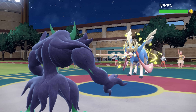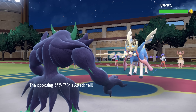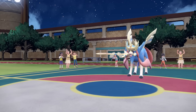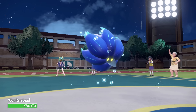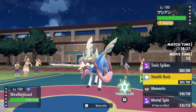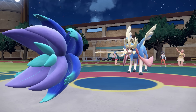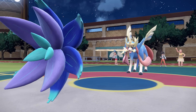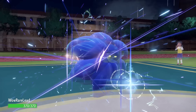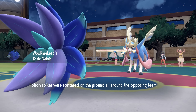Zacian is still going to outspeed me, but it gets paralyzed which is very very good. Now I can go for Parting Shot and drop its attack, which is great — I would have definitely fainted to a Behemoth Blade there. Swapping Grimmsnarl out and going into my Glimora — very rare lead, you never see this. This Glimora set is a Stealth Rock, Memento, Rapid Spin, and Toxic Spikes set. I decided to set up Stealth Rock. There are a lot of legendary Pokemon — they're all legendary Pokemon — and very bulky. Zacian went for Behemoth Blade on the Glimora and fainted it in one shot, also putting a layer of Toxic Spikes from the Toxic Debris ability on the field.